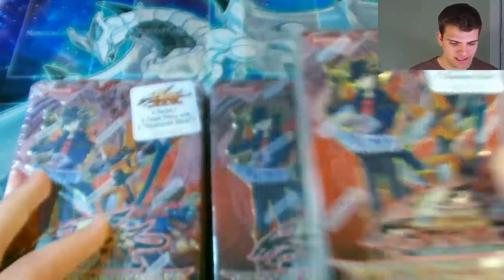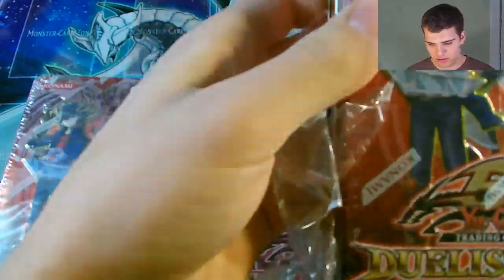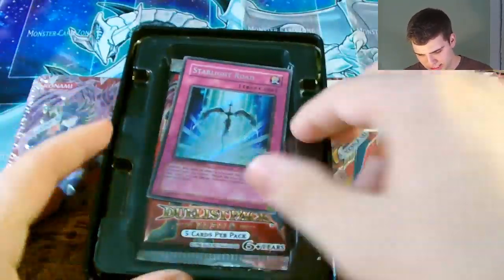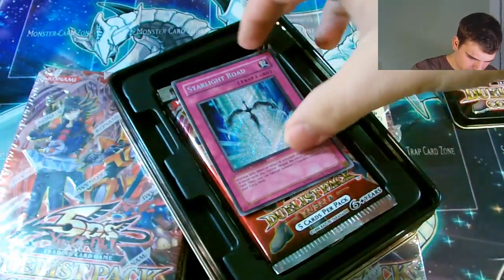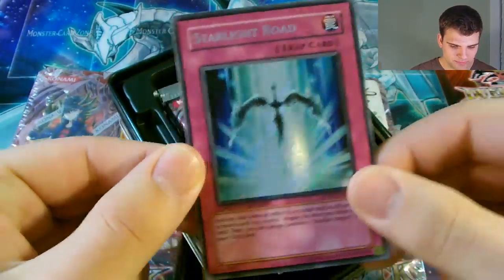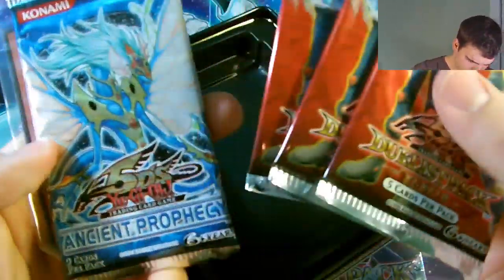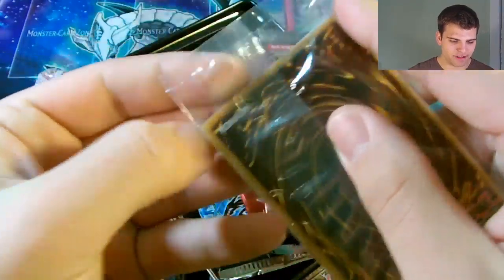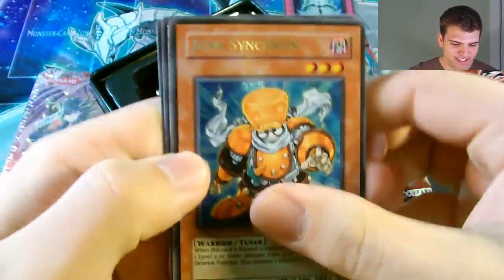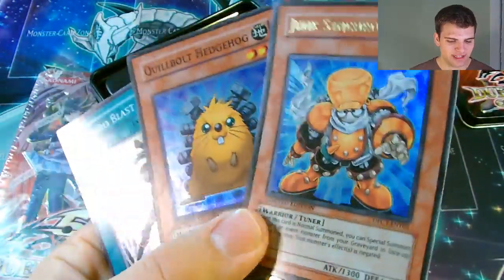Once again there's three tins and not just one, so let's pop them all open real quick. In this red Duelist Pack Collection Tin you get a Beginner's Guide along with a Starlight Road - a beautiful Secret Rare in mint condition. We also get three Duelist Pack Yusei 2 Booster Packs along with an Ancient Prophecy Booster Pack. And our three promo cards are Junk Synchron, Quibolt Hedgehog, and Synchro Blast Wave. Junk Synchron is an Ultra Rare and Quibolt Hedgehog is a Super Rare - very exciting to get those two.